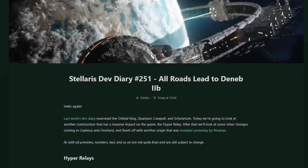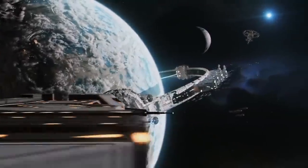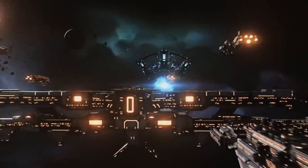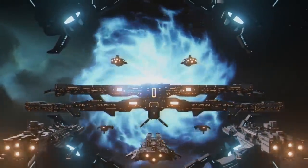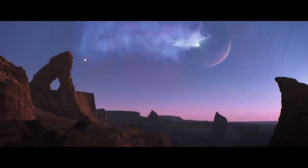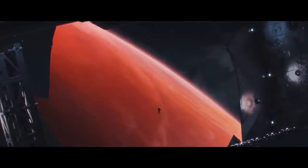Stellaris Developer Diary 251 has dropped, and all roads lead to Deneb 2B. If you enjoy driving on roads on your nice, lovely planets, don't worry, where we're going we don't need roads. Instead, we can build a hyper-relay network. We're also going to find out a host of new changes coming with the free Cepheus update for some extra balance and interesting effects, an update to the unemployment and migration system that is a very great quality of life change, and finally a very special treat and announcement for the anniversary of Stellaris. So stick around for all of that. Let's dive in and find out what's going on.